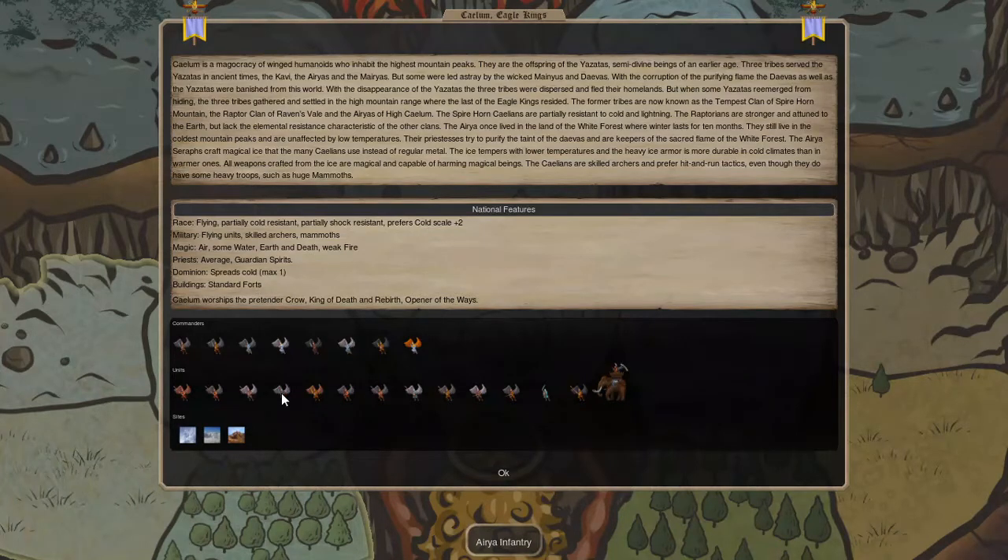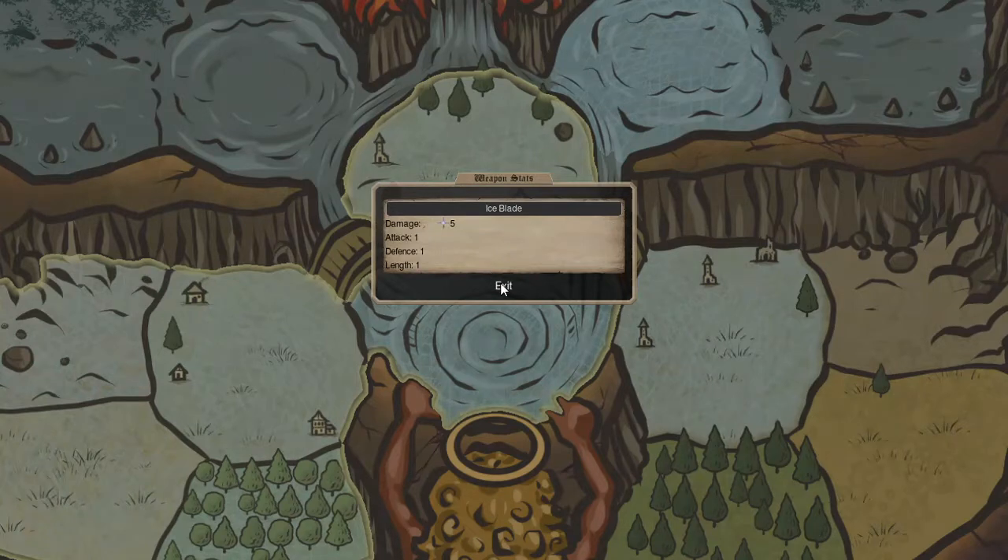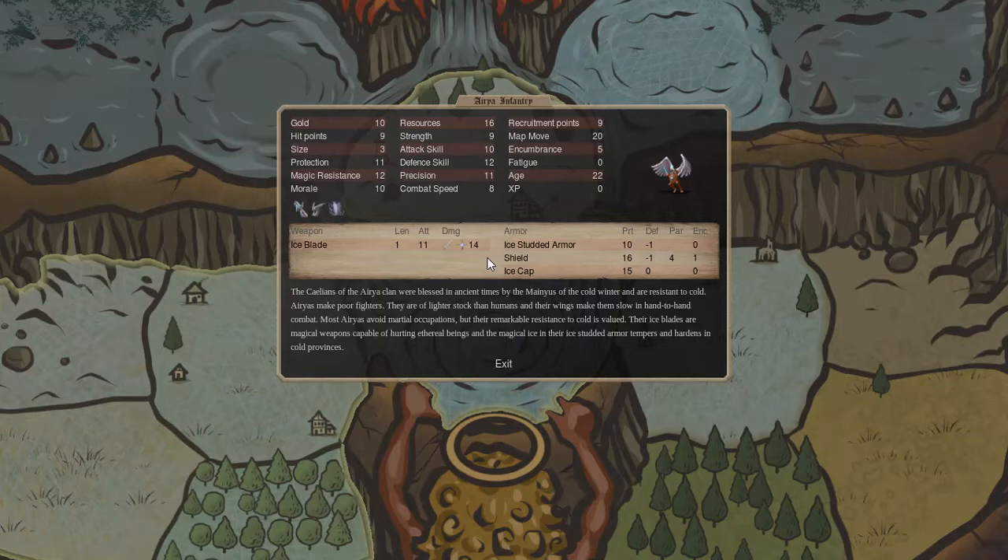Next, we're looking at the Area Infantry — also around 10 gold but roughly double the resources. This unit comes with ice studded armor, a shield, and an ice cap. With ice protection one, in a cold three province you're looking at 14 protection, which is nicer. However, this unit doesn't hold a spear, so he won't have that minus 20% against armor that pierce damage normally has. He'll have a 25% damage increase after getting that first initial attack through. I'd prefer spears since most things you fight will have decent protection.